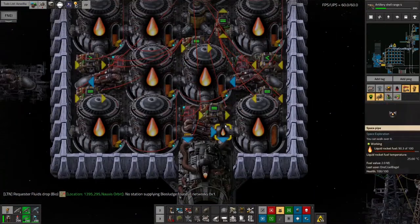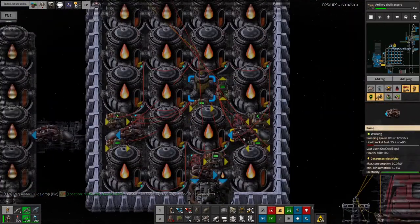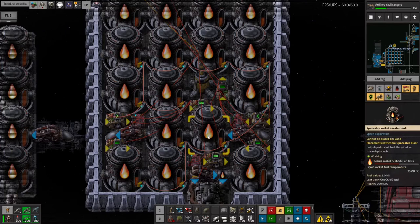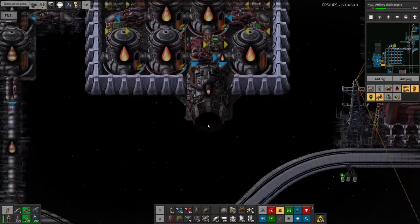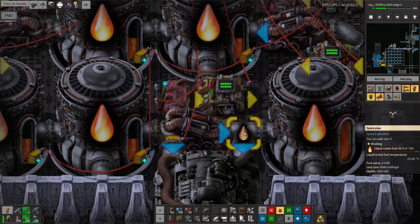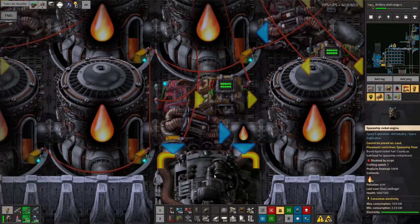This one keeps itself fueled. If we look inside it, this pump here fills the spaceship from outside. So when it lands, there's another pipe on the other side that pumps the fuel in when it's out on Assalia. That fills up all of these tanks inside it except for this one in the bottom corner here. There's an additional pump that's pumping fuel from this tank into this pipe, which feeds this tank and also the engine.